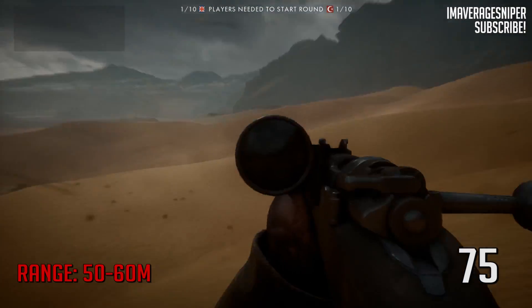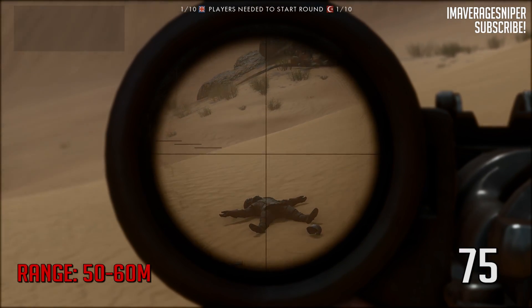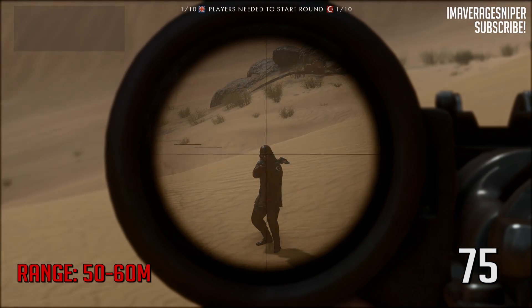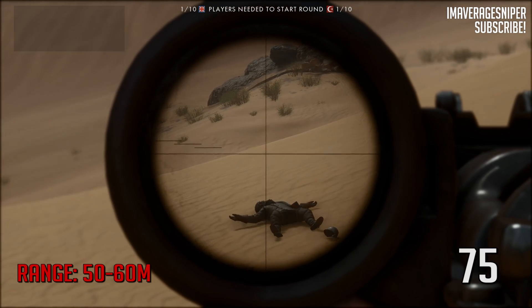Let's do close range with the default of 75 meters scope range. Direct headshot — all I had to do is aim directly at my own head and pull the trigger, and it's over. Face shot. That looks like his head flying off, but it's actually his helmet. That'd be cool if it was his head, right?